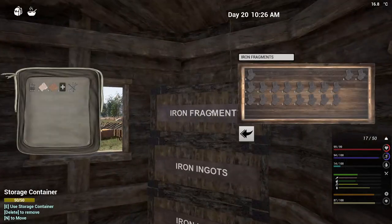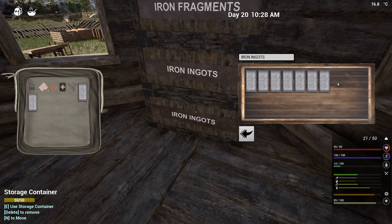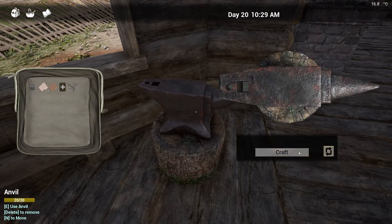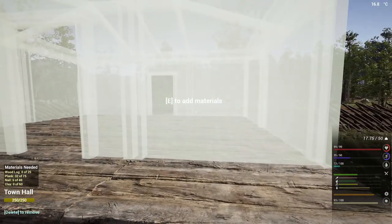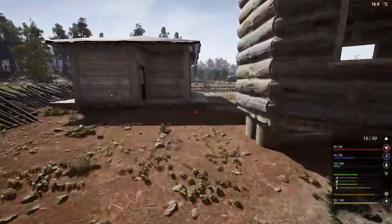See, do I have any more iron already made up? I do! So we'll create a couple more of these — that could give us enough nails, if I remember correctly. Yes! So I just need planks and wood logs. Let's get those knocked out real quick.